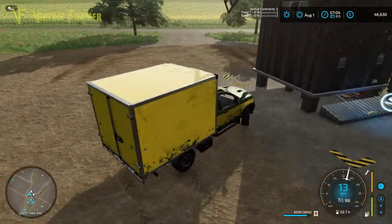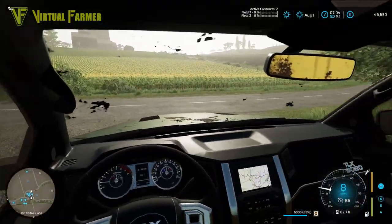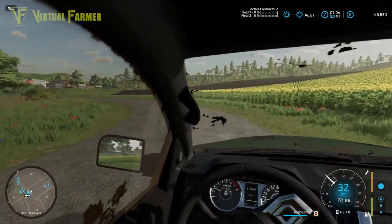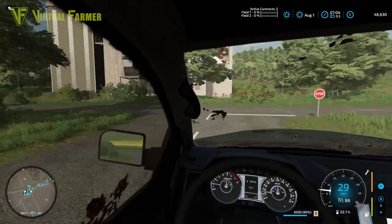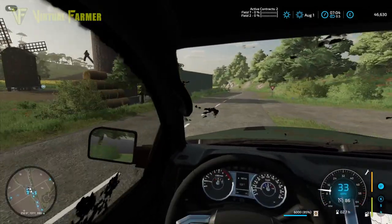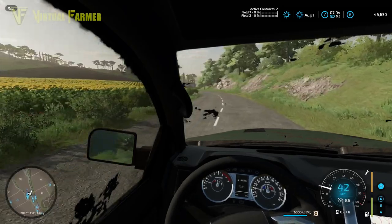We're going to head down to the bakery now and drop all this flour off. We've got nearly a full trailer of flour — 6,000 litres — which is fantastic. Then we should be able to pick the bread up down there, get it loaded and sold.